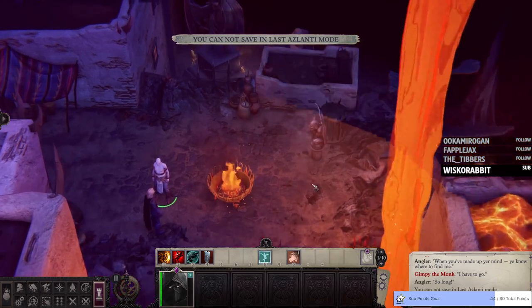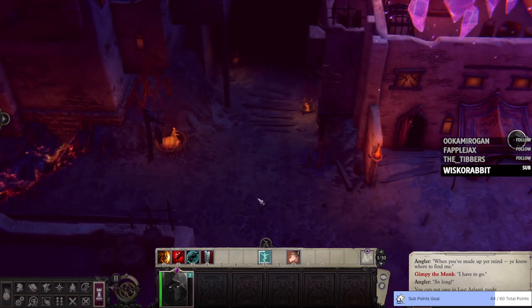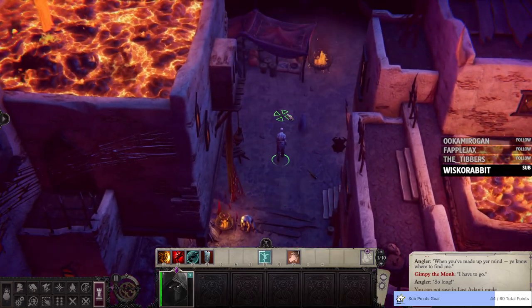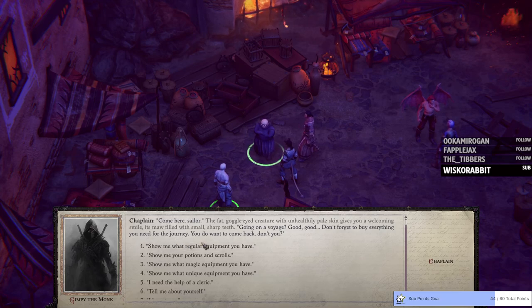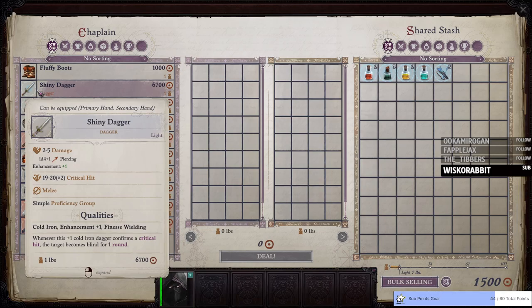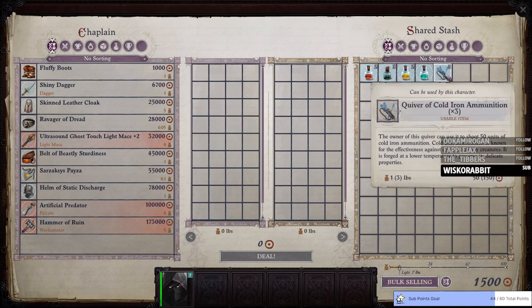Then we go back this way, and this takes us down to the ship. What I don't like is you can't click everywhere — it doesn't register every click for some reason. The chaplain here is the merchant — he can sell you all kinds of stuff. Regular equipment, potions, magic equipment, unique equipment. Unique equipment includes fluffy boots, a shiny dagger, cold iron dagger, skin leather cloak. I only have 1500, so I don't think I'm going to be buying anything. They also gave us a quiver of cold iron ammunition — three quivers of 50 each. But we're not doing that.